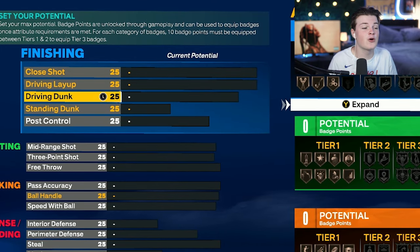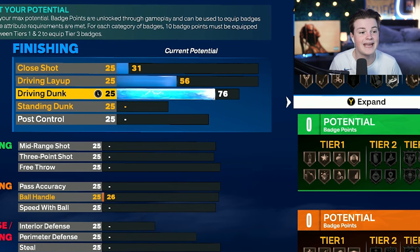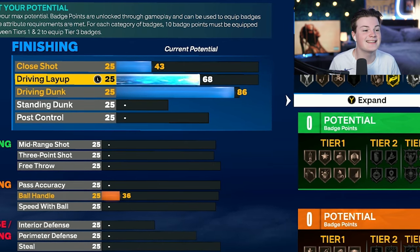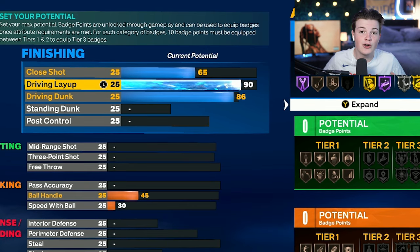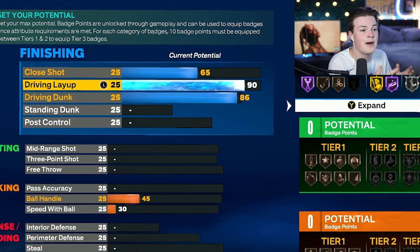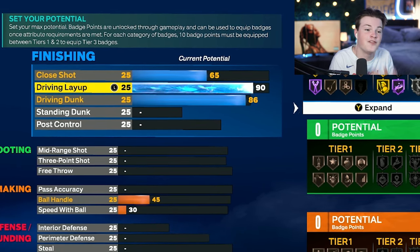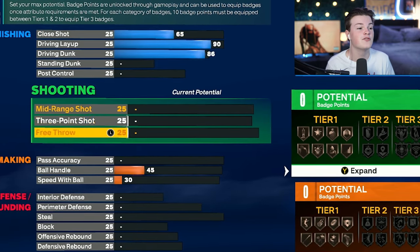Starting off in the finishing category, bring your driving dunk all the way up to 86, which unlocks your contact dunks. Right after that, bring up your driving layup to a 90. Having a high layup is one of the most underrated and most fun things on this game. That's it for the finishing category.